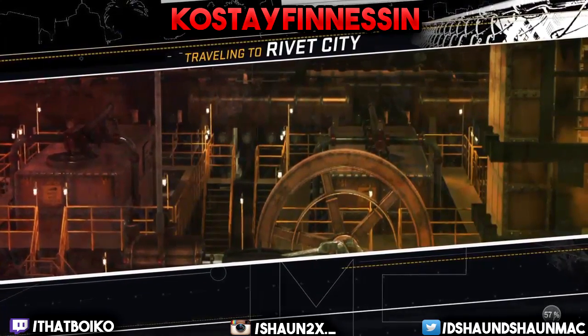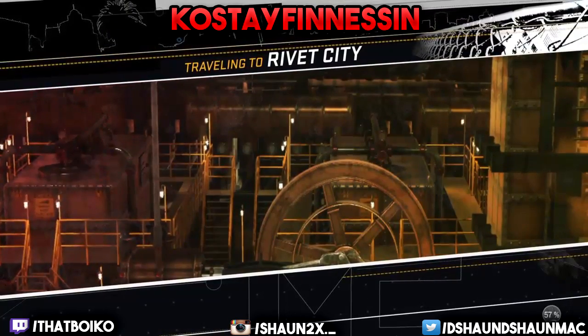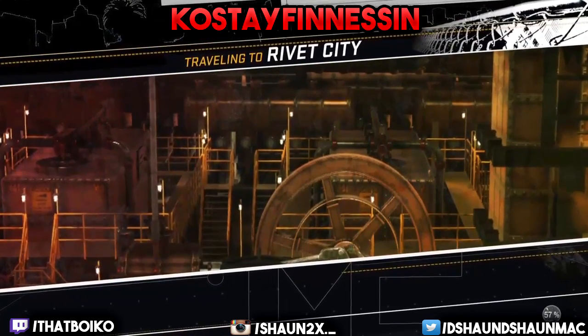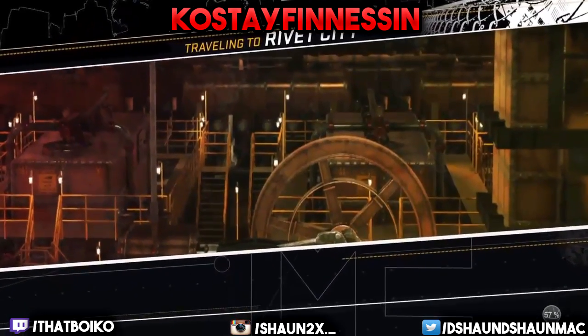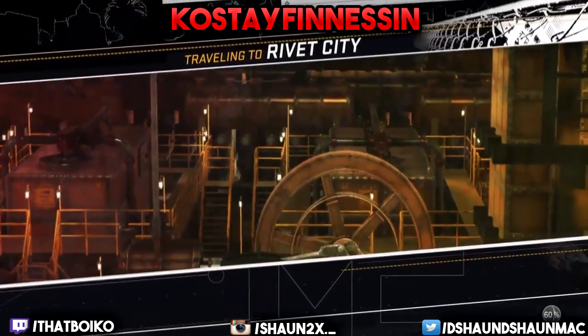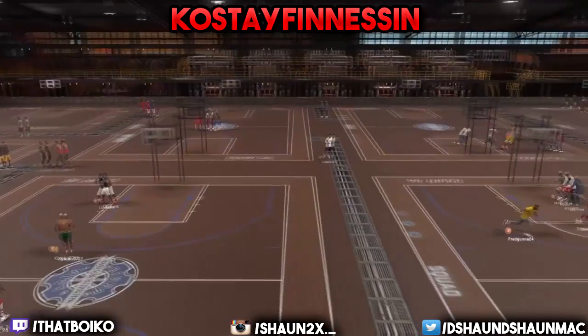What's good y'all, make sure y'all subscribe and like — we're on our way to fire bro. I told y'all 25 likes and I come out with some more fire. But anyways, I'm coming to y'all with this glitch. What this glitch can do is basically put any animation you want on any position, any archetype. So if you want the Chris Paul crossover on your center, just do it bro — you can do it with this glitch.